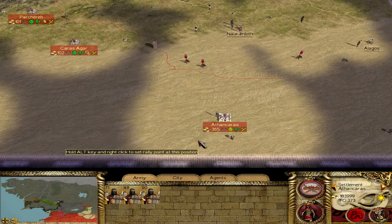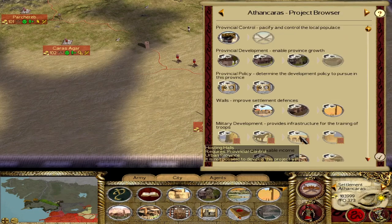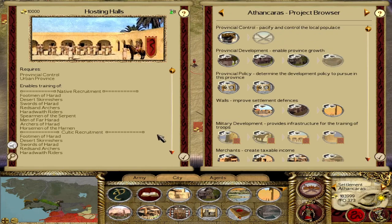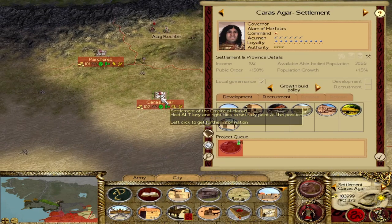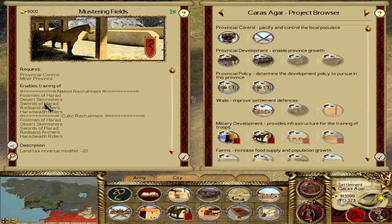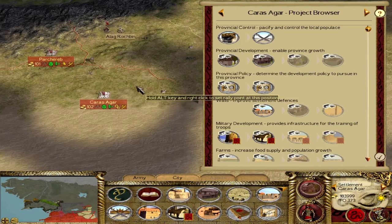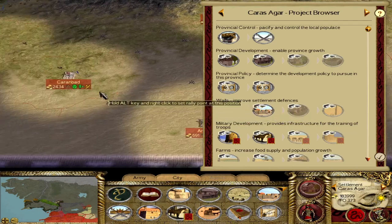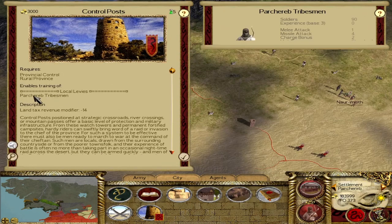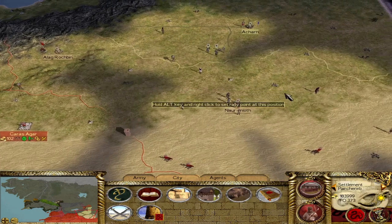We have the capital city of Far Harad as a frontier settlement bordering our protectorate, where we'll eventually get Far Harad-style units like Men of Far Harad, Horsemen of the Harnan, and Archers of Harad. Karas Agar is more of our administrative capital with basic military options like Swords of Harad, Red Sand Archers, and Haradwaith Riders. We also have Karanbad and Parcherab to the north, producing Parcherab tribesmen — mostly ranged units very effective in this region.